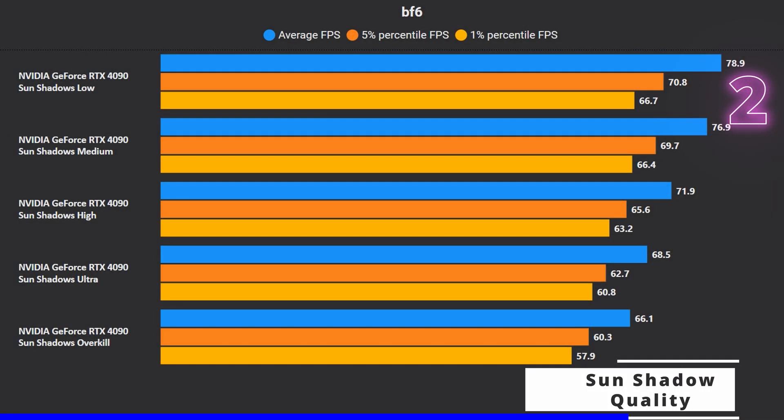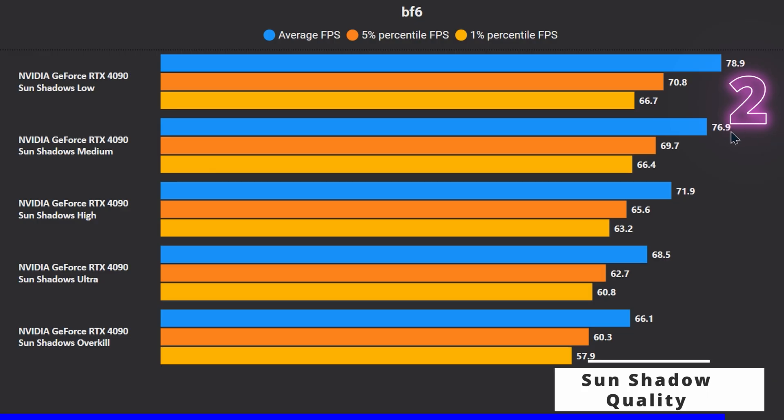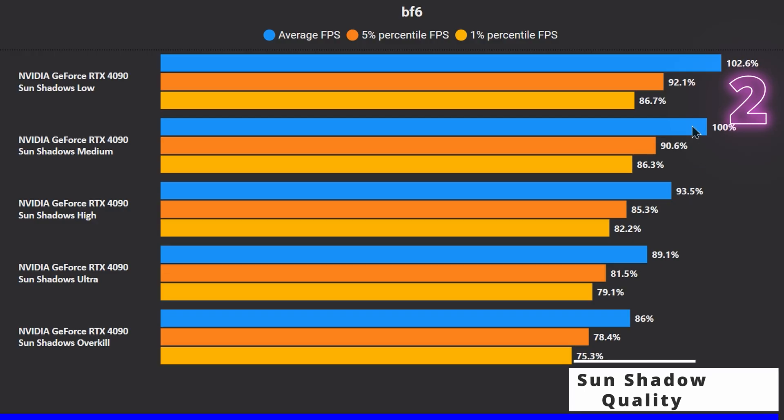Sun shadow quality is the second most taxing setting in Battlefield 6 after SSGI. Overkill is almost 20% slower than low, ultra is 15% slower, high is 9% slower, and medium is only 2.5% slower than low. Going from low to medium and high increases both GPU and CPU load, so keep that in mind for higher refresh rates. Medium and high are the sweet spots for most people, but if you're aiming for 144–160 FPS, stick to medium or even low if you can't hit your target.